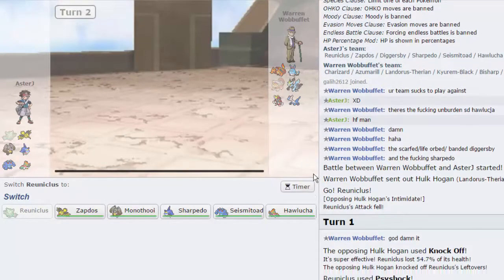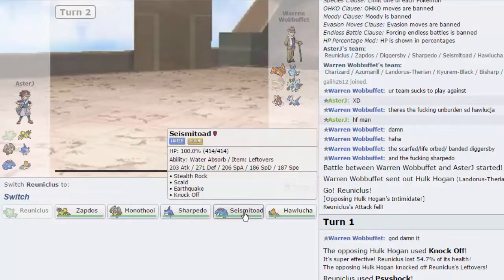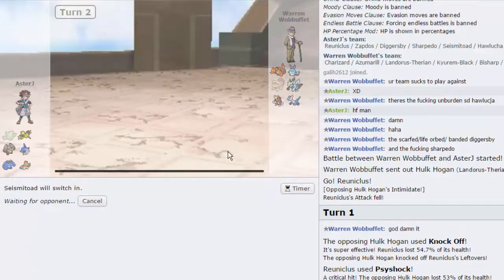The Latios is the biggest problem. Let's go into Seismitoad and attempt to get up our rocks. I think he might go into Charizard, but there's nothing I can really do about that. If he goes Zard, I'll try to play some switch games, maybe with Hawlucha.